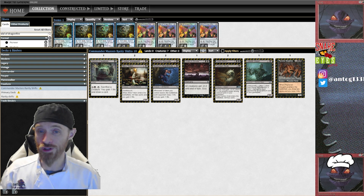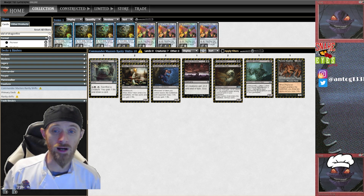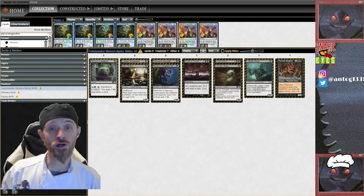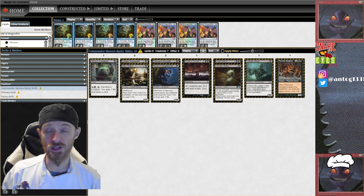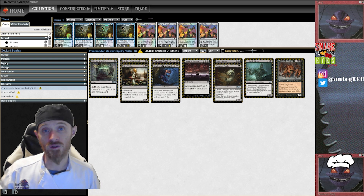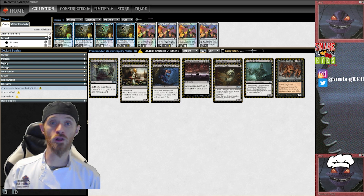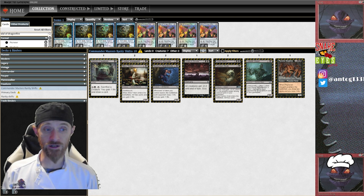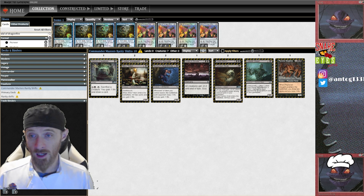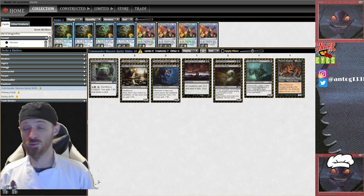Alright folks, here we are to break down the black cards that have been downshifted to common in Commander Masters. I've already gone through the white cards and the blue cards, so this is just a continuation of that series. I'll also be going over the red cards and combining the green cards and colorless cards into one video. I broke them up by converted mana cost just to go through them quick and easy.